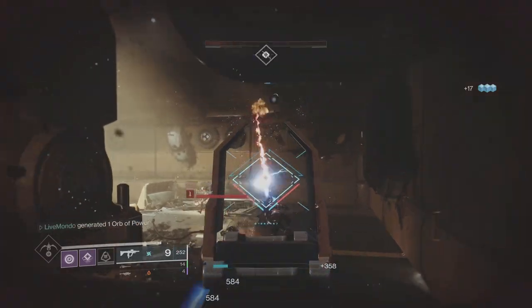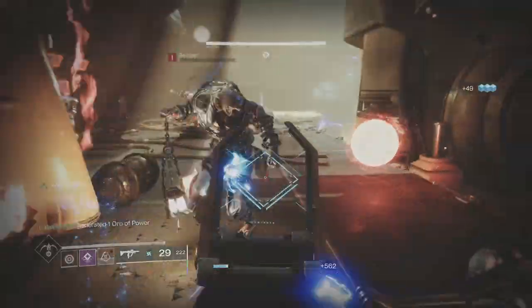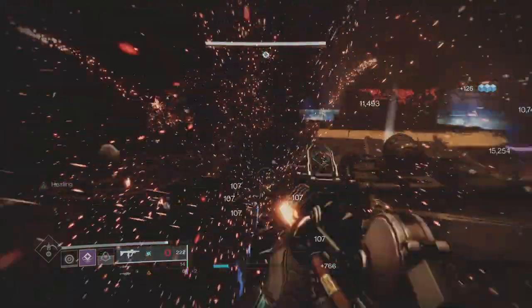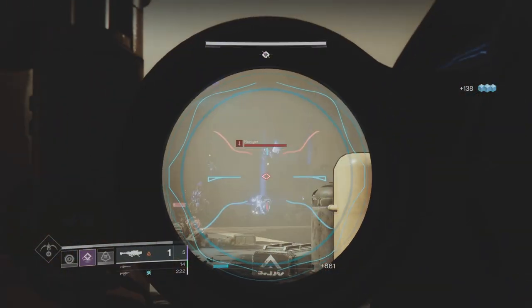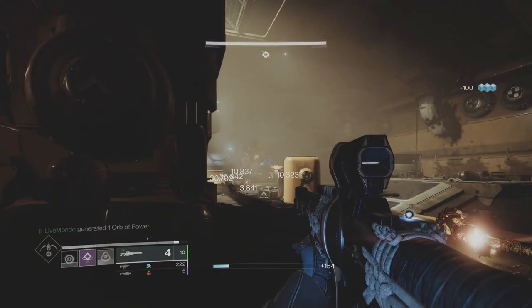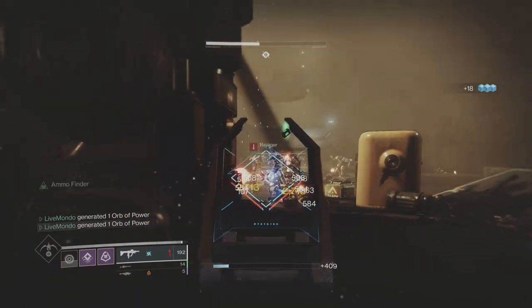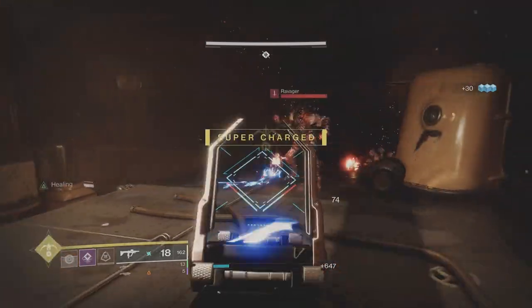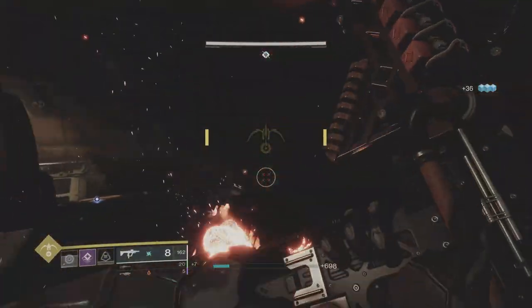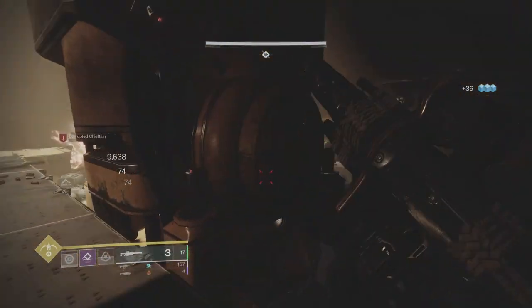Once you get out there, you're faced with tons of these little stalker guys. As soon as I get a Warmind Cell, I stop concentrating on those guys and go for it — because it will kill them all, give you health back, and just clears that whole section. There are bigger shielded guys over the other side. I'll go around and get the Warmind Cell, do it with invisibility which also gives me health back.